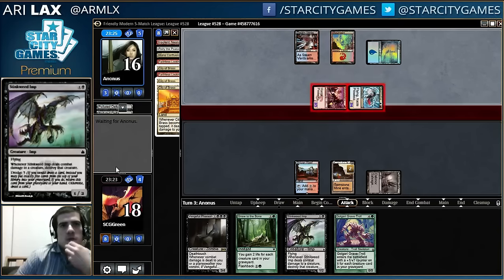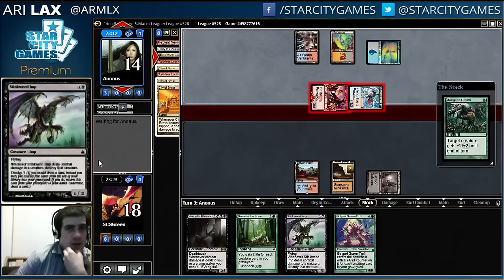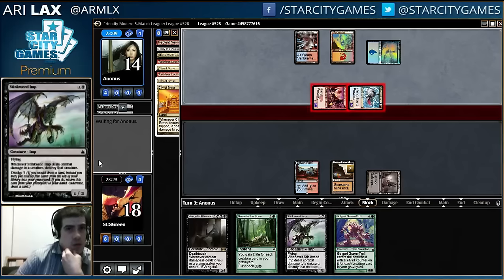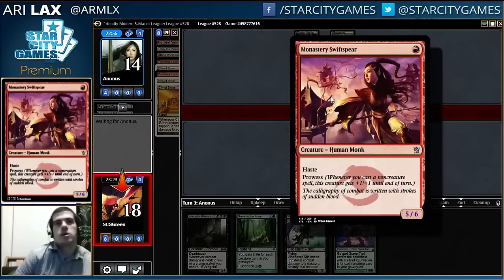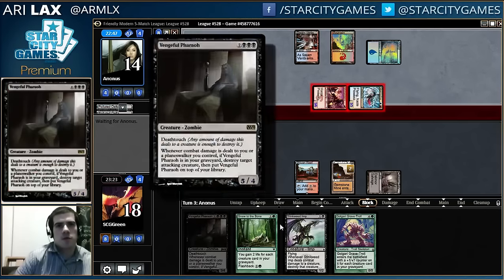This might be a cast Stinkweed Imp turn, honestly. Like if I get bolted, I get bolted. If I don't get bolted, this is probably something else. Yeah, I don't mind casting Imp here, if I have another turn. 4 and 12, so not lethal. Yeah, not dead to Temur Battle Rage here — opponent needs another spell for that. So this is a 4 after Battle Rage and this is a 6, that's 16. Pretty close to dead though.